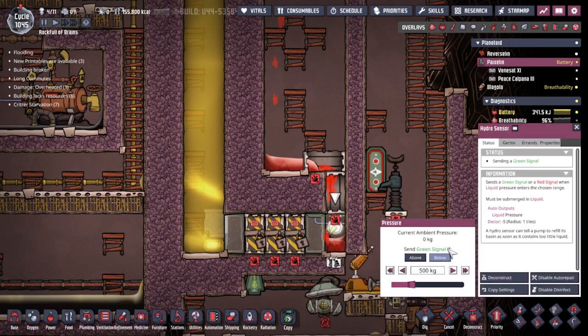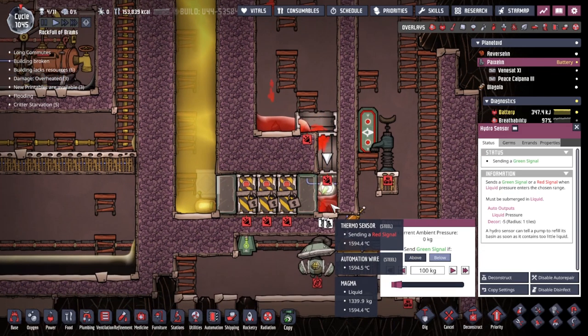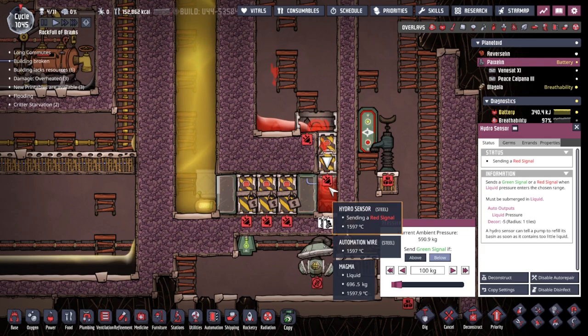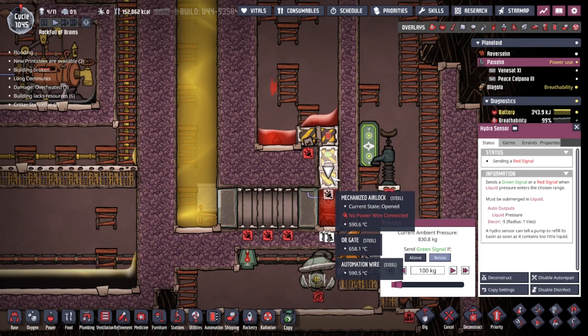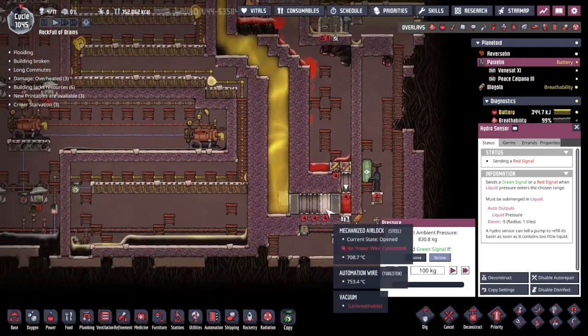I've just noticed that I've not actually set this up — if below zero. So the moment we get any liquids, let's say 100 so we can have a little bit of liquid in there. We currently got 1,000 kilograms of magma, so it should quite simply overflow from that. Maybe that was condensing igneous rock there — so that closes, this closes, then this opens again so that we're not swapping heat back and forth. And we should have a perfectly sealed system. Beautiful.